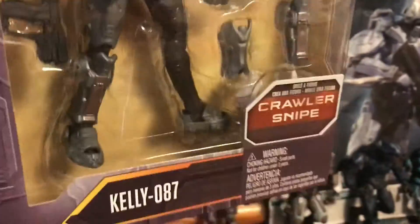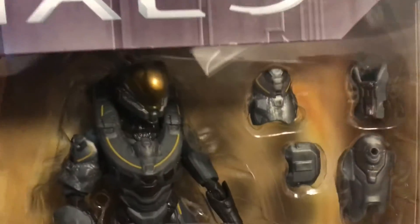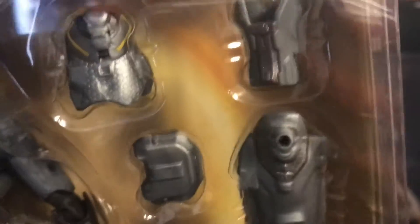I also forgot to show you guys — this is the Kelly action figure. I haven't opened her out of the box because she's the most recent one I've gotten, and I probably won't. I usually don't get the 343 action figures, but Kelly was my favorite Spartan and Blue Team member next to Master Chief, so I thought might as well. She looks pretty cool — you can move around the parts and take them off, which is pretty cool.